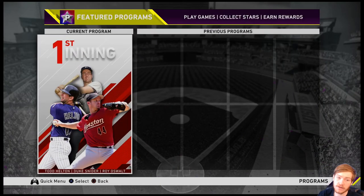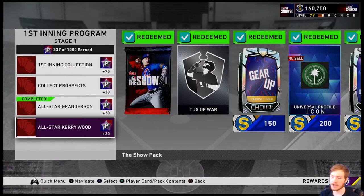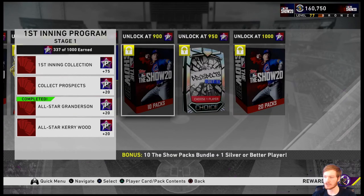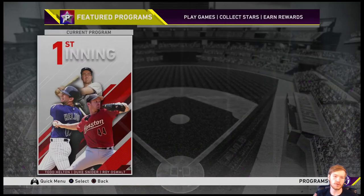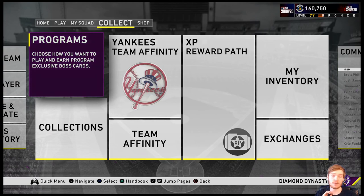Additionally, Kerry Wood counts as a collection card toward 20 stars in the First Inning program. I'm trying to get to 1,000 stars — I'm sure many of you are too — you get a bunch of great stuff and packs with that. So that Kerry Wood card not only improves teams like Cory's and maybe yours, but it also gets you stars to continue improving your team.